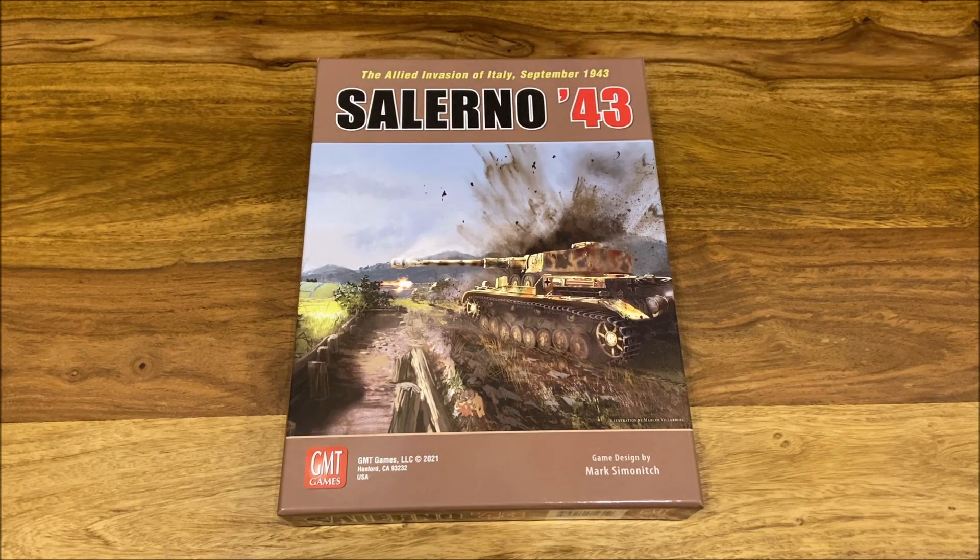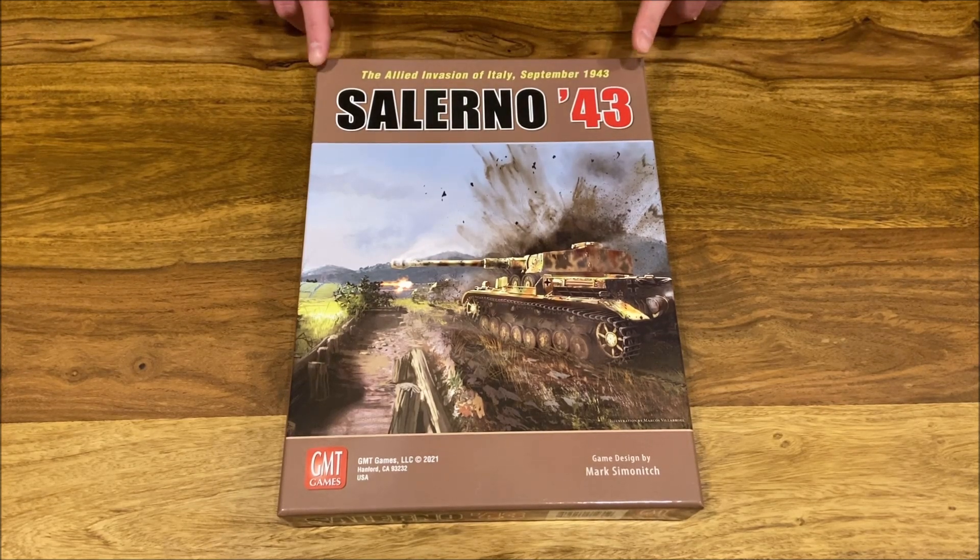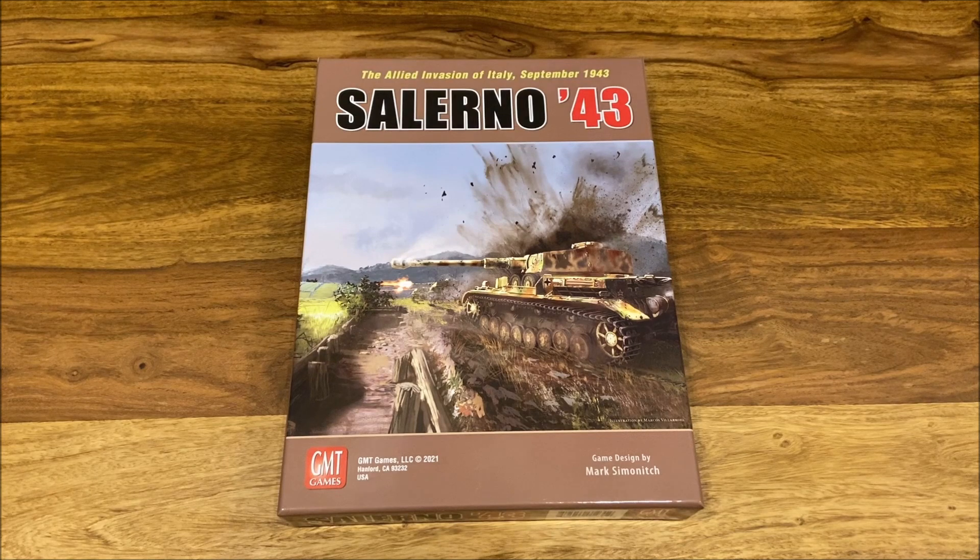Historically, Salerno 43 happened in September 1943, and this was a mainland invasion of Allies on Italy. They first took the Vichy France in North Africa, then they attacked Sicily, and as a third step they moved against mainland Italy. It was attacked in the Bay of Salerno, executed by a couple of British and American divisions, and they were facing the German Panzer Division and additionally a couple of other formations. It was a really fierce battle for around two weeks, which was in question for a pretty long time.